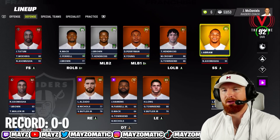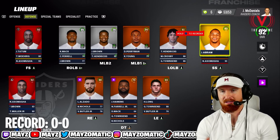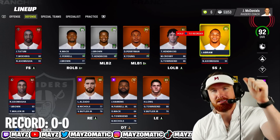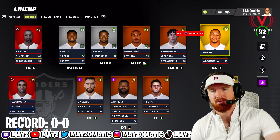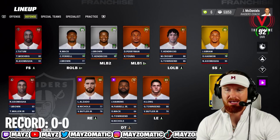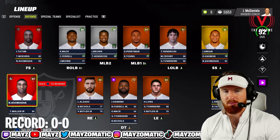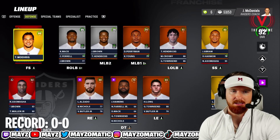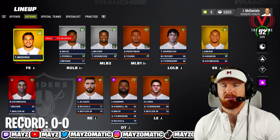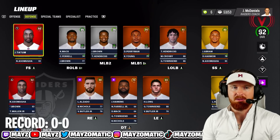Jonathan Abram, Superstar at safety. There's a little bit of a glitch so we had to upgrade Jonathan Abram to get our ability players at safety. We're going Deep Route KO, Deep Out Zone KO — no Pick Artist, which I'm a little scared about. Lester Hayes with Deep Out Zone KO and Pick Artist, Nnamdi Asomugha with Deep Out Zone KO and Pick Artist, and Trevon Diggs has Flat Zone KO but doesn't get Pick Artist unfortunately.